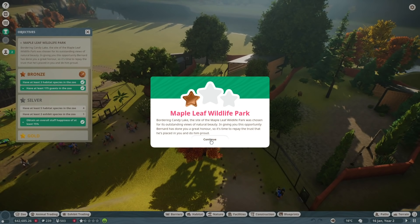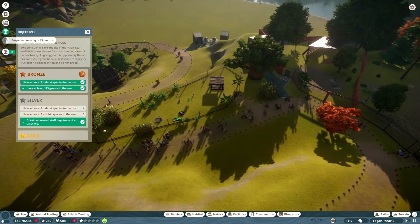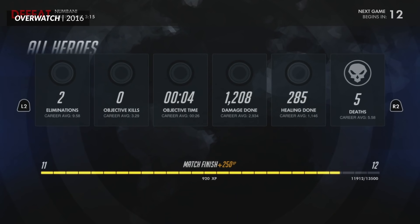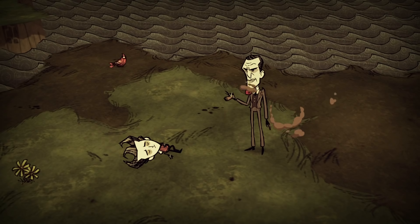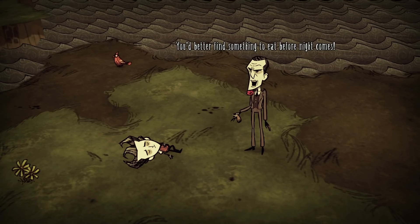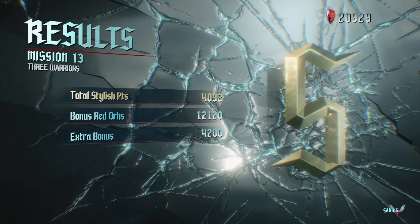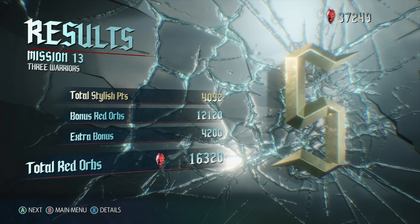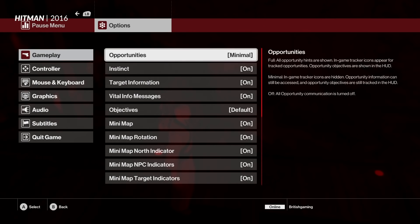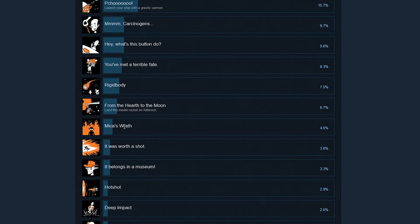Anyway, the nice thing about goals and rewards is that they can provide structure and progression to play — so they can still be used, they just have to be applied carefully. For example, with goals, it's better to use large overarching goals that players can complete however they want, rather than restrictive step-by-step instructions. You can focus on comparative metrics like leaderboards, histograms, and personal bests rather than absolute thresholds. Make goals optional, like Hitman's Challenges, or hidden, like Outer Wilds' achievements.